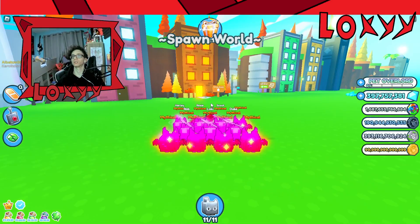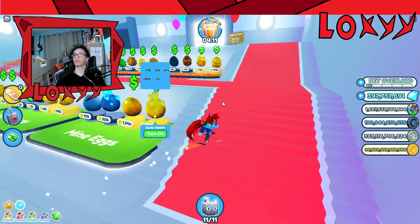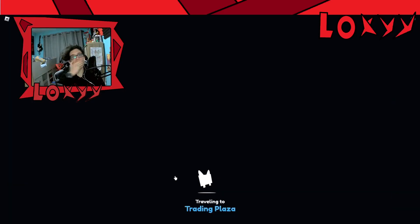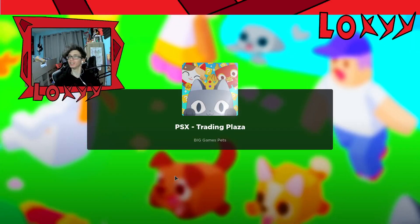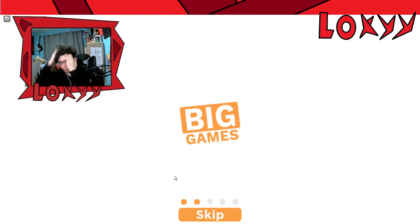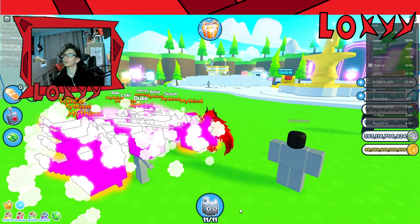Let's go to the trading plaza. I probably can't buy any pets because they'll be like a hundred billion and I only have about four hundred million. But this is really cool — instead of having to trade people directly, you can just set up a booth and someone will buy your pet and you get gems.